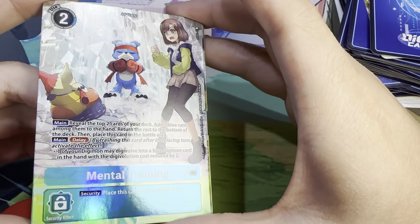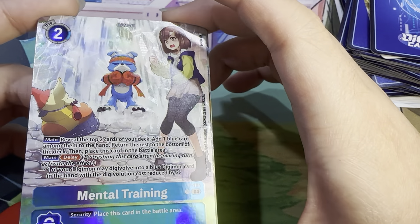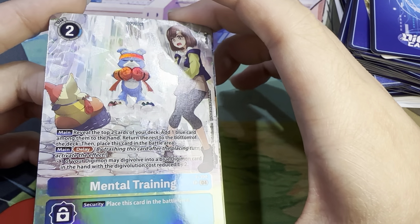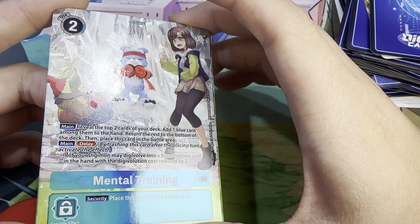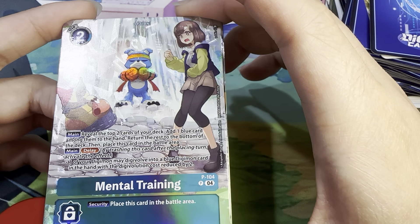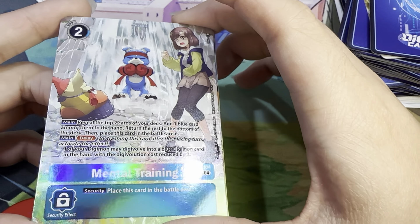And then Mental Training — you can see some ice shards in the background. Two use cost. Main: reveal the top two cards of your deck, add one blue card among them to hand, return the rest to the bottom of the deck, then place this card in the battle area. Main delay: one of your Digimon may digivolve into a blue Digimon card in hand with the digivolution cost reduced by two.